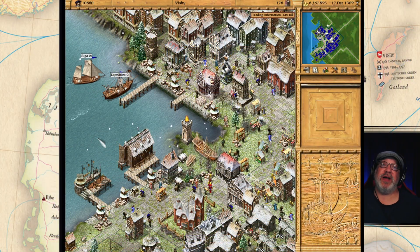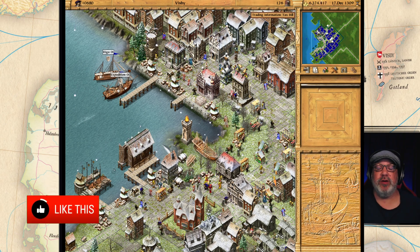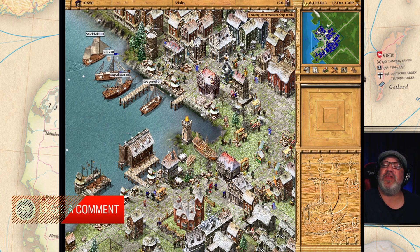Hello everyone, I'm the old guy, welcome back to my let's play Patrician 3. This is episode 30 and today we're working on our 200,000 population challenge. We just got our tax bill in and we are at around 6,500,000, so we're doing pretty good.